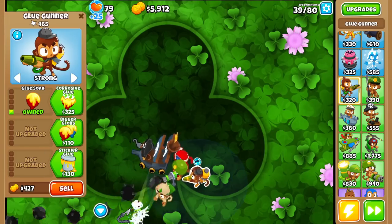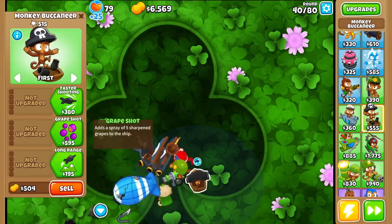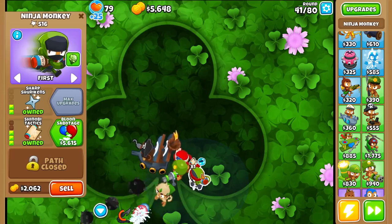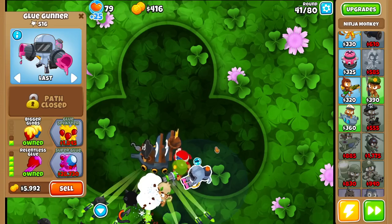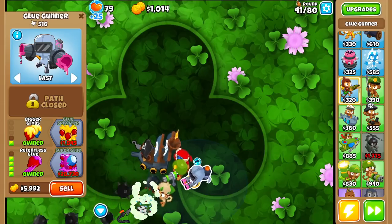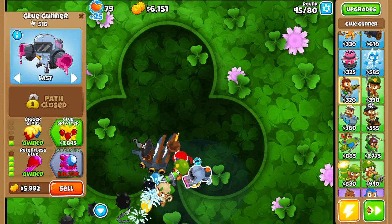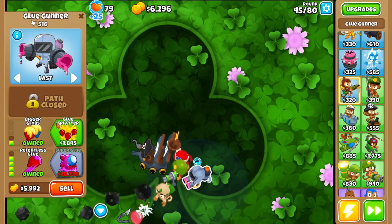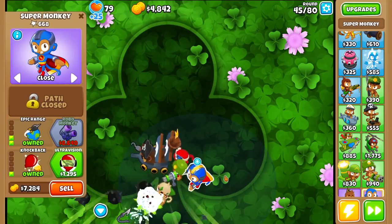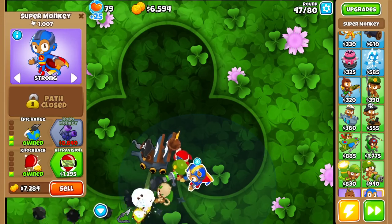I should probably get rid of this one now considering we already have lead-popping covered. Let's see if we can get something good — just gonna keep randomizing until I see something decent. Shinobi Tactics, nope. Sabo. Now we have Relentless Glue shooting... it doesn't seem to be doing much damage at all, so let's reroll. Ooh, a 0-2-1 Super Monkey — looks like it's shooting Shuriken shots, which is okay for mob damage, so I'll keep it for now.